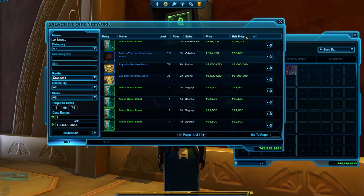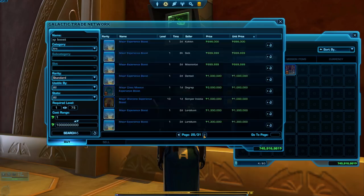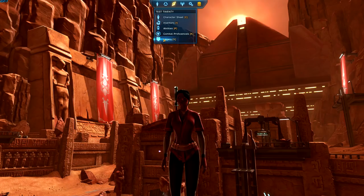You can often find a class mission boost or exploration boost very cheaply. A minor version lasts 1 hour, a major version lasts 3 hours, but both boost XP by 25%. You may even pick up some general XP boosts for free as you level. There's the general experience boost, class mission boost, exploration boost, flashpoint boost, warzone boost, space mission boost, and starfighter boost, depending on how you like to play.